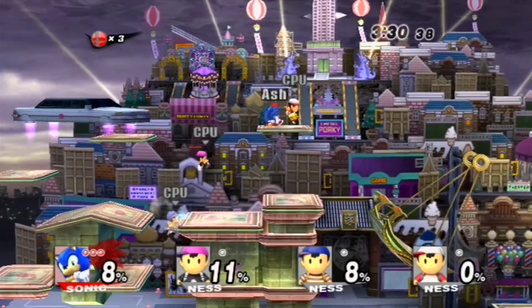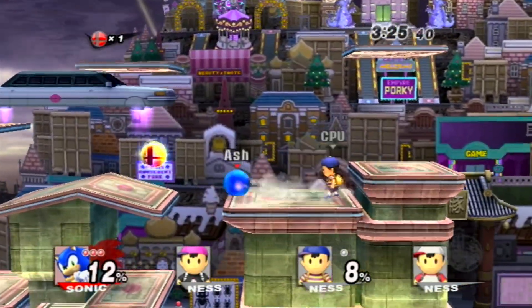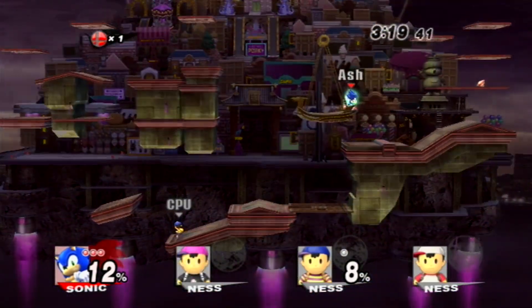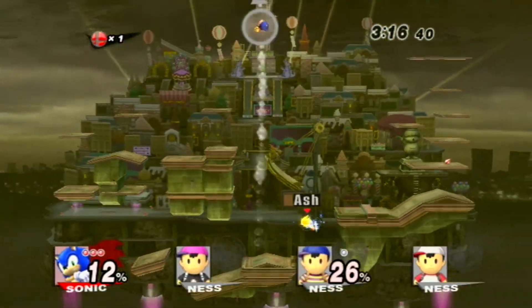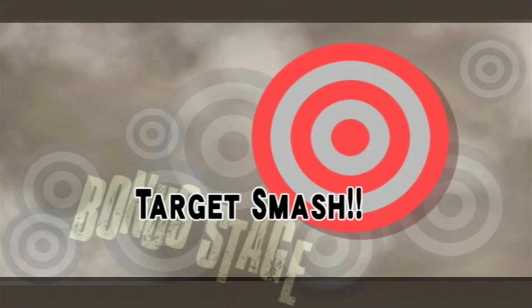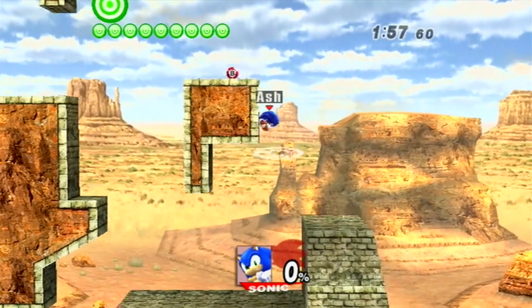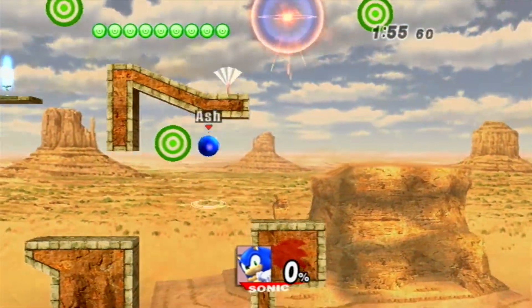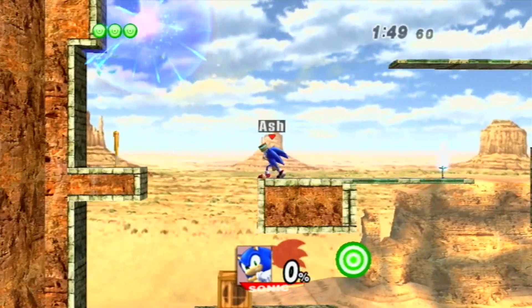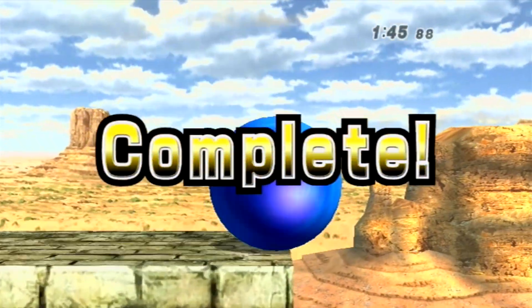His up smash, down smash, neutral air, side and down Bs, and a few other moves are all spin dash attacks. The reason for that is he was added super late into the game's development, so they had to make most of Sonic's moves just where he goes into a ball because they didn't have much time. A good portion of these moves were changed in Smash 4.